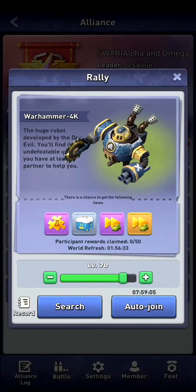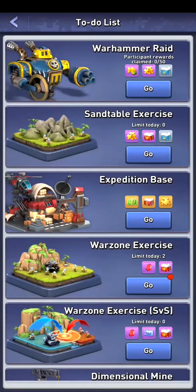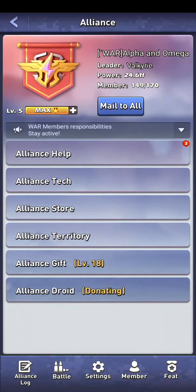We could go and search for warhammers. In this menu, you can join 50 warhammers a day — currently it says participant rewards claimed zero out of 50. We can also see that in this menu on the top right in the warhammer raid. Currently no one is doing any refugee camps or warhammers, so I won't be able to join them.